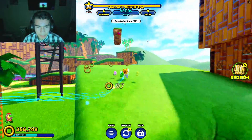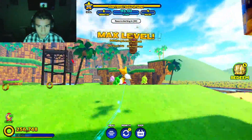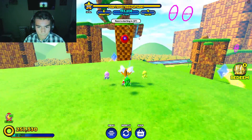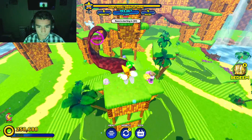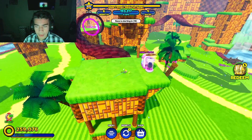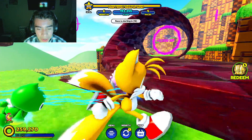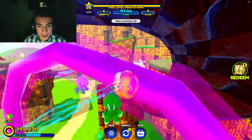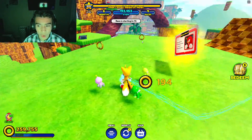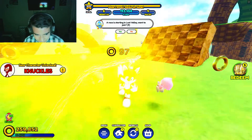I believe Knuckles is all the way up here, so I'm just gonna climb up here. I think it's up here. Found it! You see that over there guys? That's the card that we need. Let's go through this — oh, let me just spin up. We just found Knuckles! Alright, 3, 2, 1 — let's go, we got Knuckles!